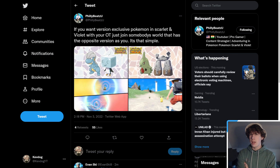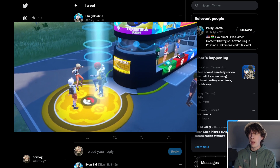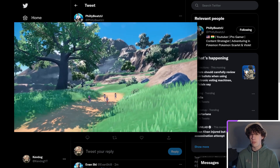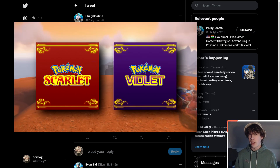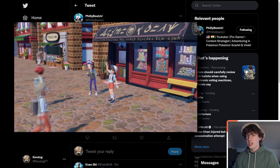According to him, in the co-op, you know how you can join other people's worlds? By doing that and joining their world, you can find Pokémon from their game. So if you play Pokémon Scarlet and you join someone with Pokémon Violet, you can actually find Pokémon like Larvitar and Bagon, who are seen here in these pictures.